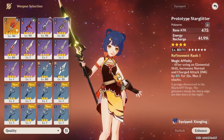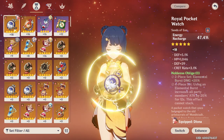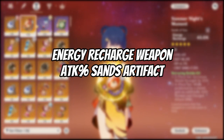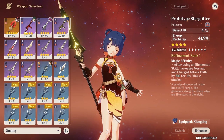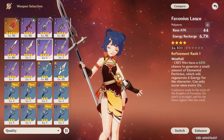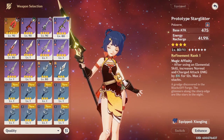So this means there are some cases where you might want to run an energy recharge weapon and an energy recharge artifact piece. But as a general rule of thumb, you'll want to build energy recharge on your weapon and attack on your artifact piece, or vice versa. And that's the beauty of this artifact set — it gives us a lot of options, allowing you to build the Emblem of Severed Fate without wasting too many resources, depending on which weapons you have leveled up.